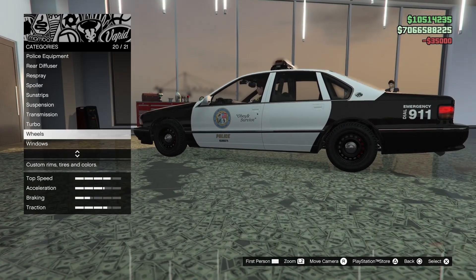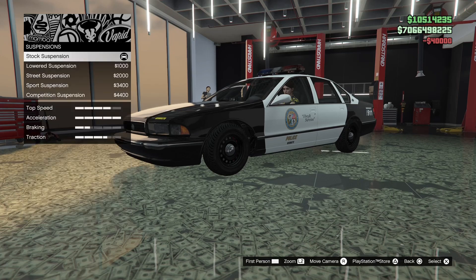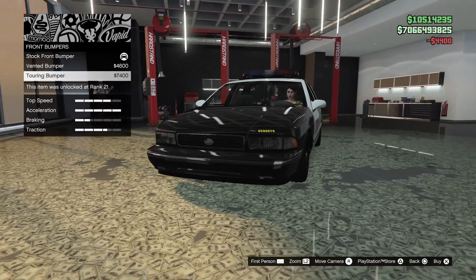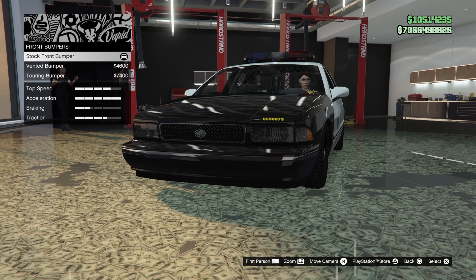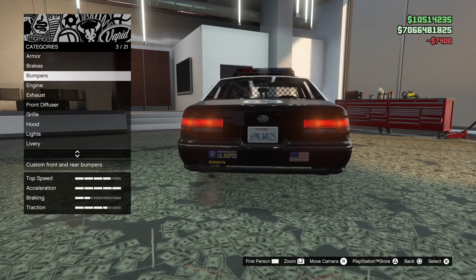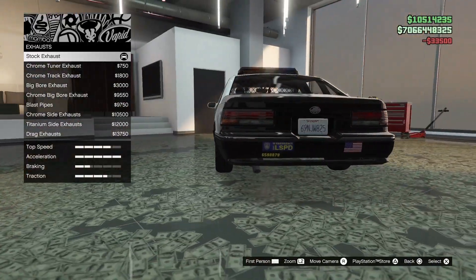Armor — max that out. Brakes — we're just going to do all performance options first. Even suspension. Bumpers — I like vented. Let's do twine. Engine. Exhaust.